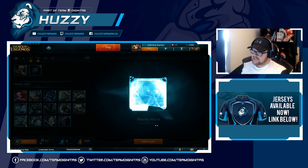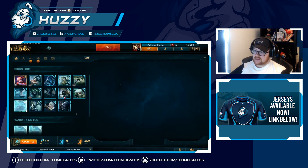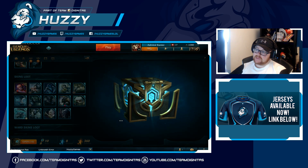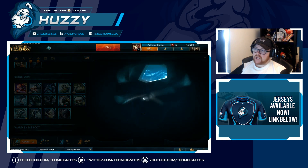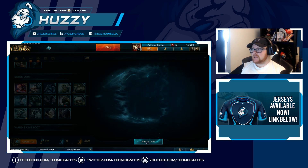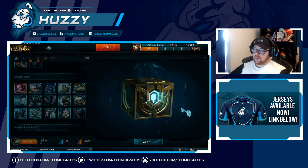Next one is the Mecha Ward. It's a pretty good ward, but I don't really care for ward skins on this account. If I get three, I'll re-roll them into something else — that's basically how I do it. Rune Guard Volibear — I'm actually going to unlock that. It's my favorite Volibear skin and I'm probably going to play Volibear a good few times on this.